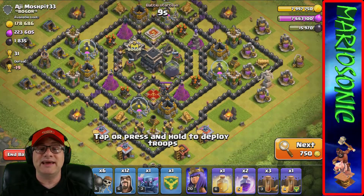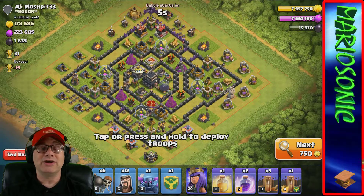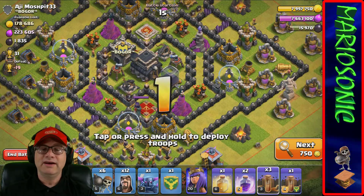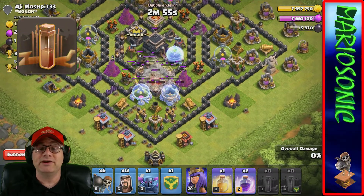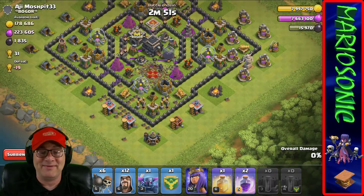The elixir pumps are way down here at the bottom. I think we can definitely smash them and get all the way to the center - maybe even get a hundred percent. Let's take out this queen first. Let's start off by laying some earthquakes, smash these walls up, bust them open - boom!